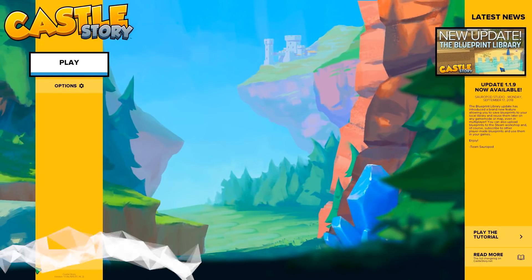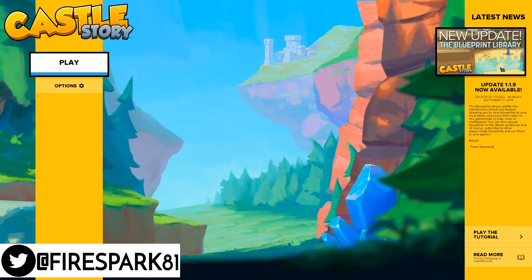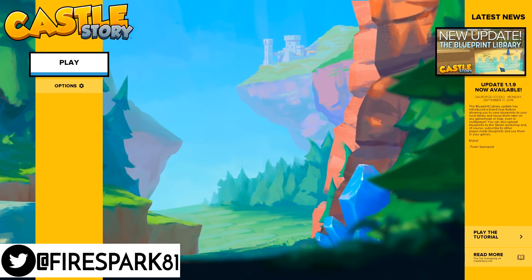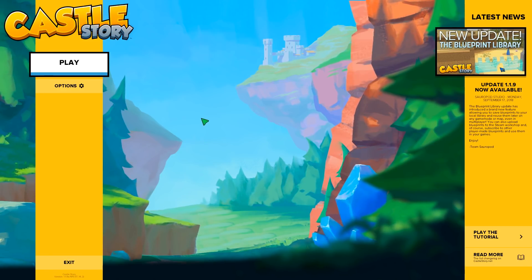This is your one and only Fire Spark 81 with your daily dose of video goodness. Welcome back to another exciting episode of Freeform Friday where we play some random video game, and today's game is called Castle Story.